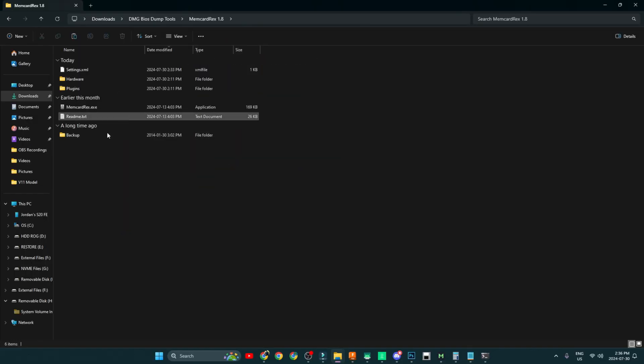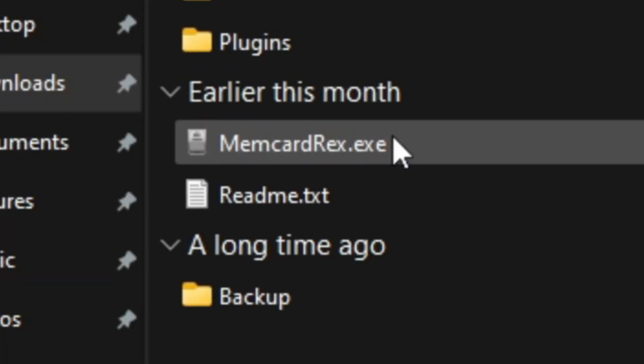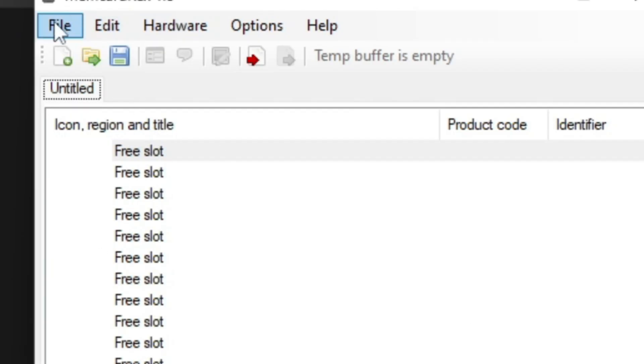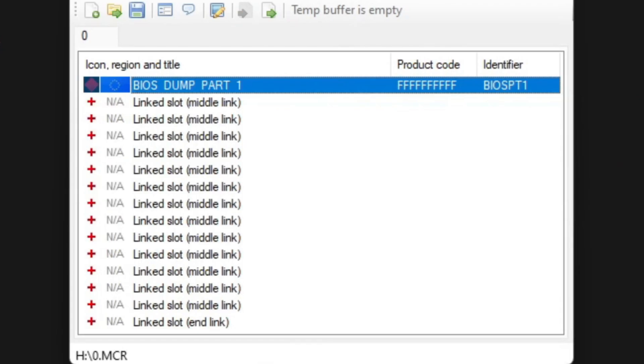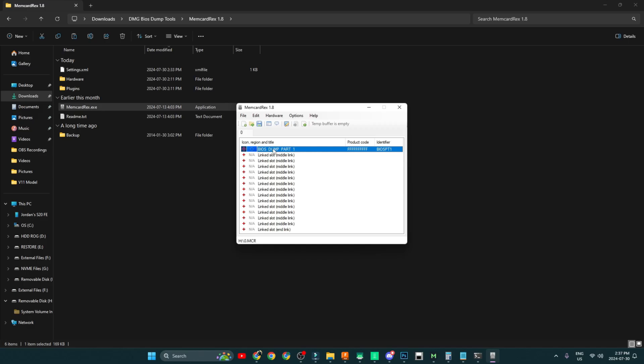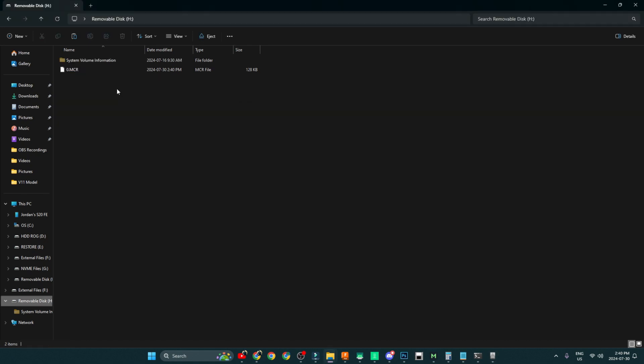Now open up another program located in the DMG BIOS Dump Tools folder — look for 'MemCardRex 1.8' and open MemCardRex.exe. Navigate to File > Open, then go to your SD card and look for the file that says 0.mcr. It'll open up all the data on that SD card. There should be only one file — the Part 1 BIOS. Click that file, click Delete, then click Yes. Then click File > Save, which saves directly to the SD card, leaving it blank again.